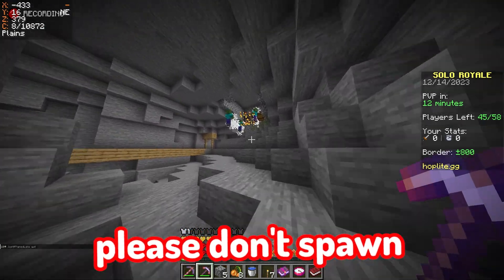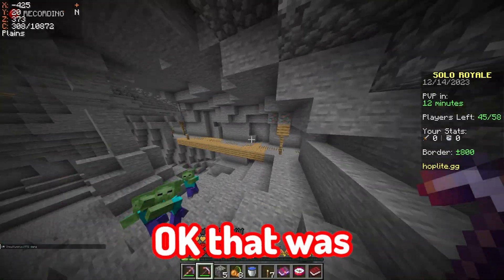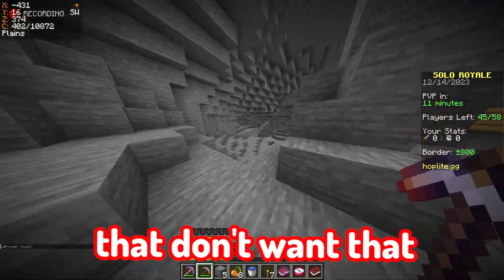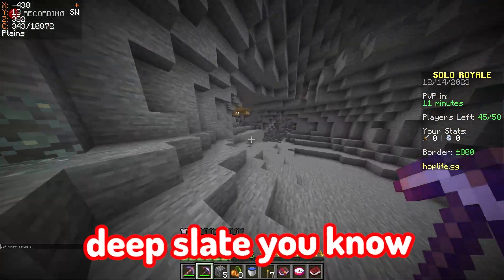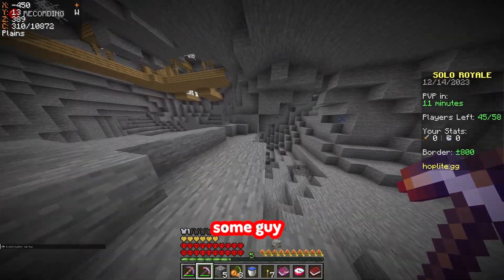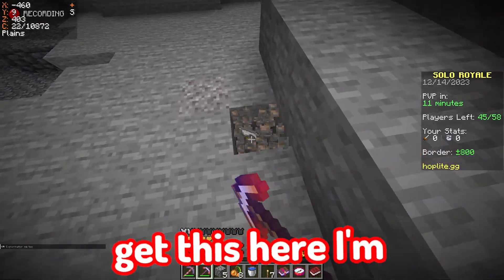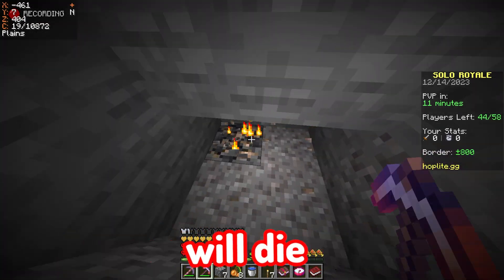Okay, don't spawn — please don't spawn a zombie. What are we gonna do? Oh okay, that was good. Let's go down here — I saw some deepslate, I might find diamonds there. One game I found like five diamonds and some guy ran towards it, mined it all, but I picked it up. Okay, I don't want to get trapped in here with the zombies.